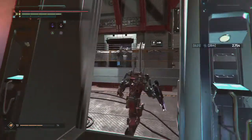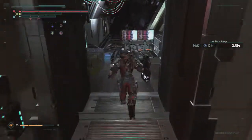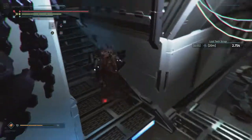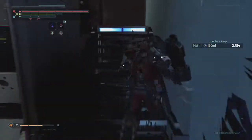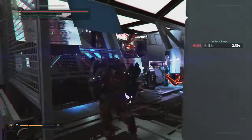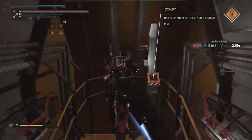The eighth one is found after you raise the medbay platform to the third level, and is directly after you interact with the power circuit that will open the path to the final boss. Go past the power circuit and take the lift down. Now go through some more tunnels to reach a door that opens a shortcut to the second floor area. You can find the log right beside the door.